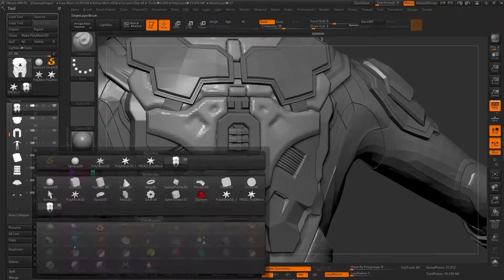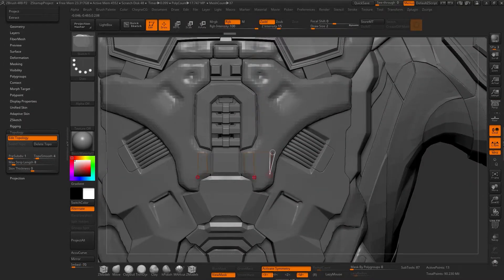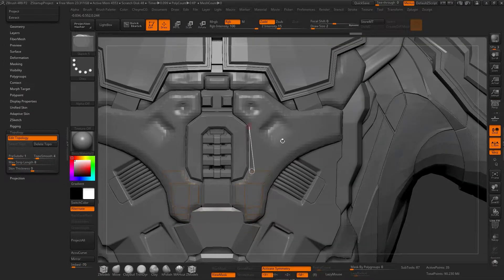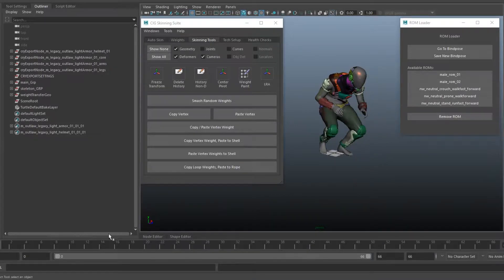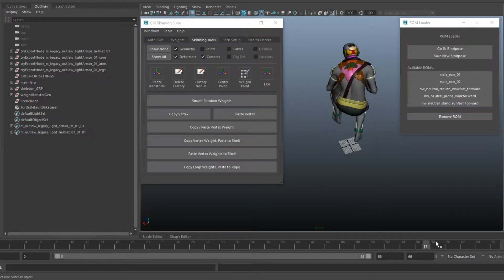It's easier for us — for example, for Squadron or maybe some random enemies or even random NPCs in the PU — we could just swap things in and out and set those up instead of making brand new assets every single time.